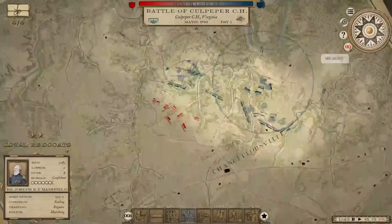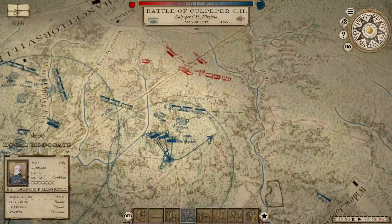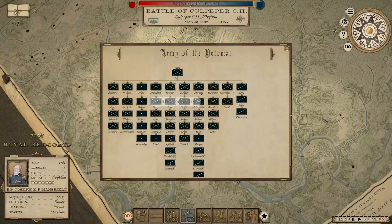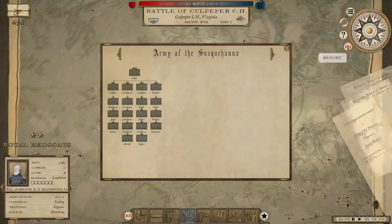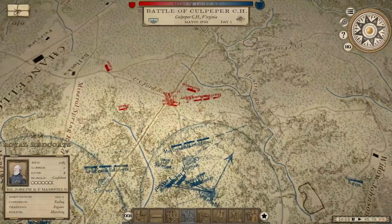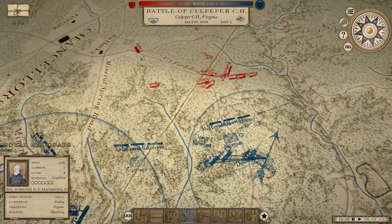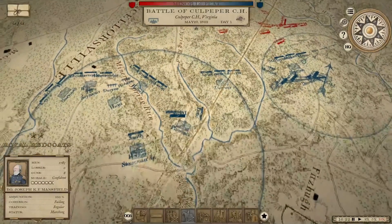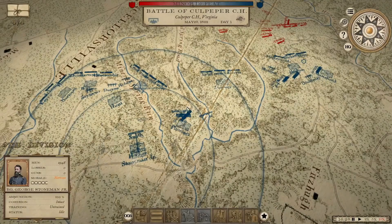I'm going to shift our other reserve division more toward the center just in case, since we're pulling one reserve onto the line. He does outnumber me — the estimate is 102 to 50 guns, though I don't think it's nearly that bad. We don't have our second army here yet; we're waiting on the Army of the Susquehanna to arrive — they're about an hour away. This is going to be a big battle, a bloody one too. We can start to see some of his units moving toward the center now.